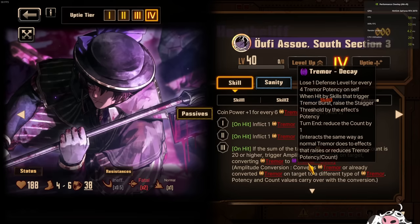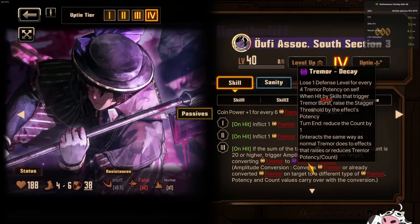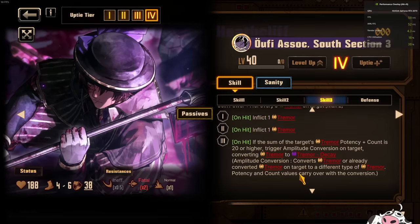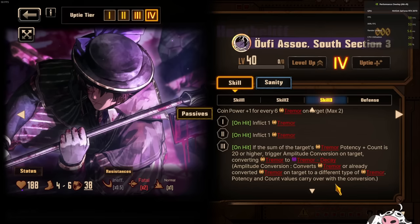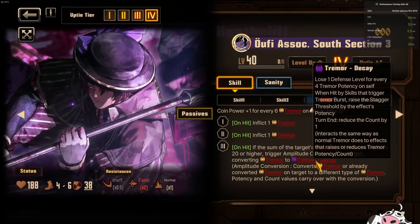But at the same time, bosses usually die by the time you stack up that much because our Tremor potency application is not that fast yet. But still, this is actually a really cool way to make Tremor have a little bit more punch to it. And this is just the first step — because if you read Amplitude Conversion's effect, eventually we can convert already-converted Tremors on the target to a different type, and the potency and count will just transform in the future. So maybe Tremor Decay is just the first step into future transformations into other statuses for Tremor.